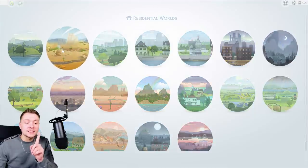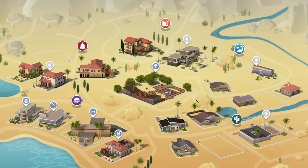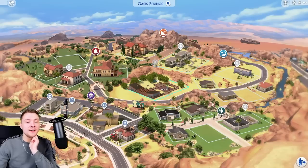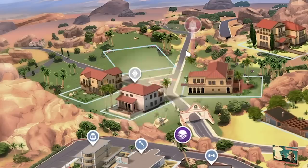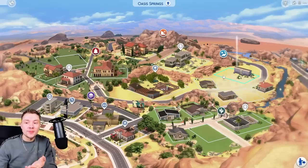And do you know what I really love? Oasis Springs. I'm going to show you the original one. Do you know what I hate about this? The entire thing looks like a desert, so you think you're getting a desert wherever you live in the game. But this is what it actually looks like — there are grassy bits here and there, but you wouldn't know that. This is what the map screen should have been, and you cannot tell me otherwise.